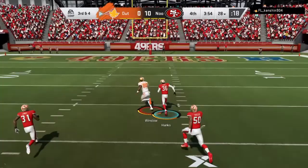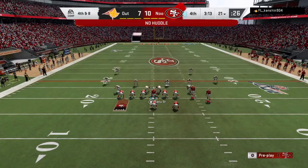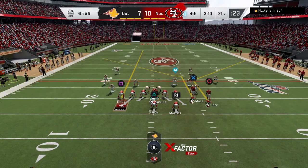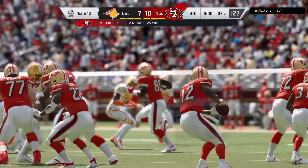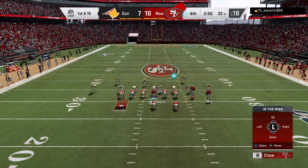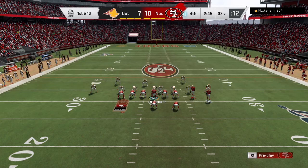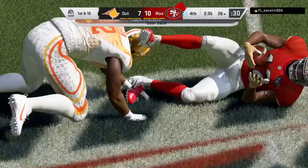We pick up on offense and it's somehow fourth and eight. My opponent isn't as good as me so I just go for it — Mohammed Sanu is wide open, I scramble for the first down. Then I actually start sending everyone deep on purpose. I don't care if I throw an arm punt; if he picks it off deep I want to go back on defense to get more Keith Bullock gameplay, since he hasn't done much yet. I end up getting sacked.